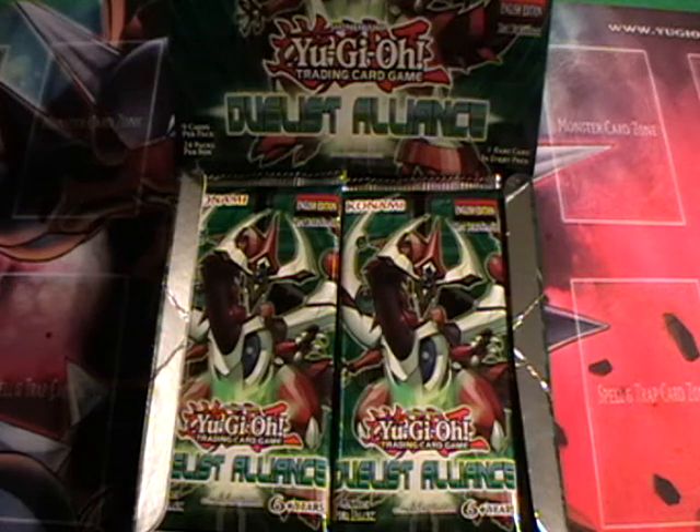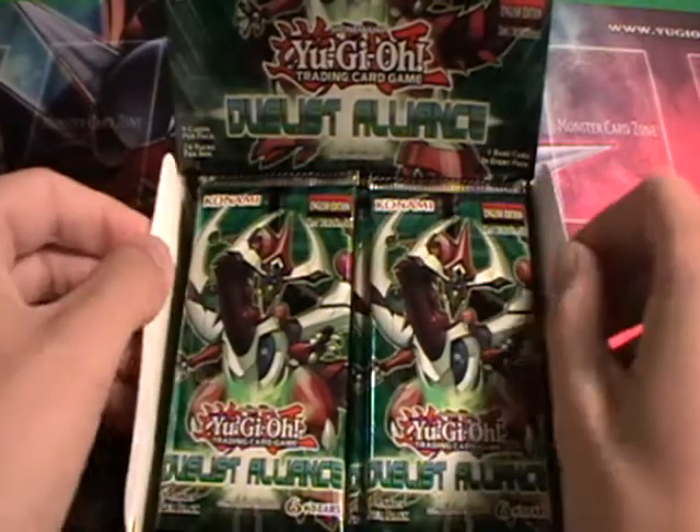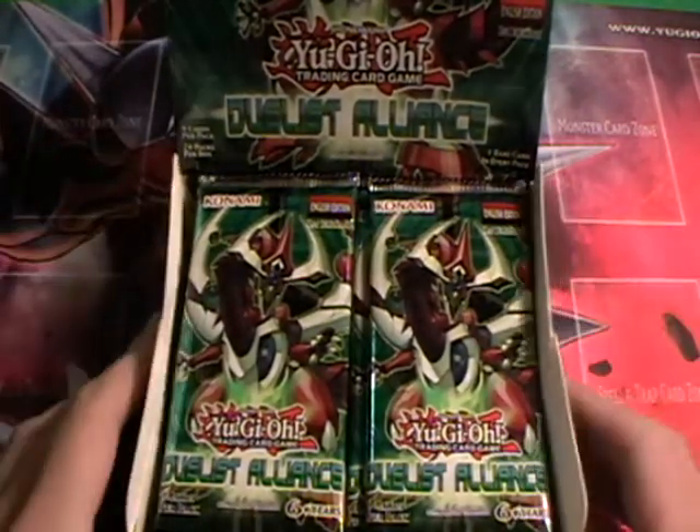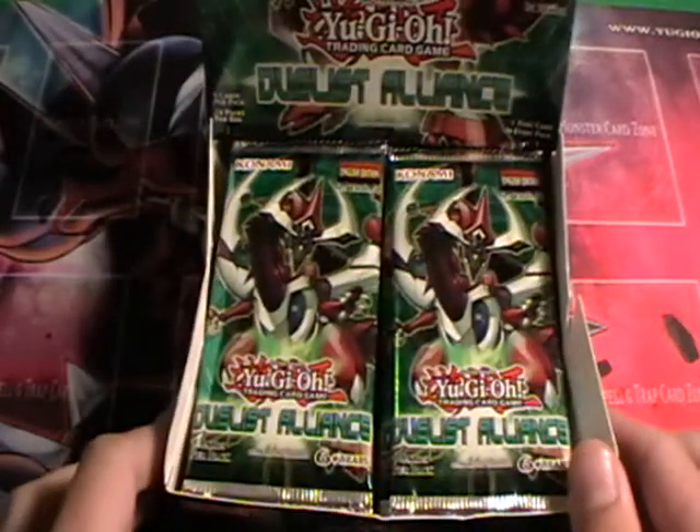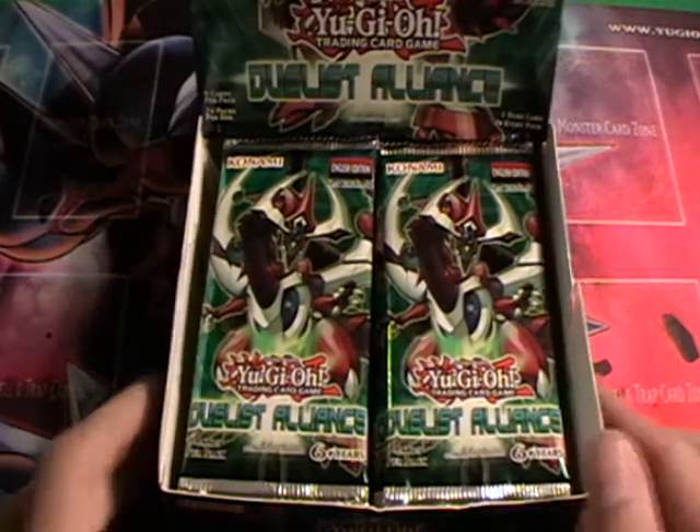Inside your booster box you will find 24 packs of 9 cards per pack. These are all booster packs from Duelist Alliance, the brand new set that's just been released. You can see the lid actually turns into a neat little stand if you're planning on selling them, and we're going to go ahead and open up some of these packs.